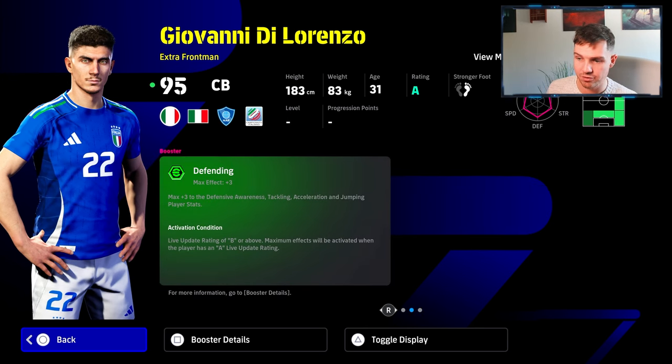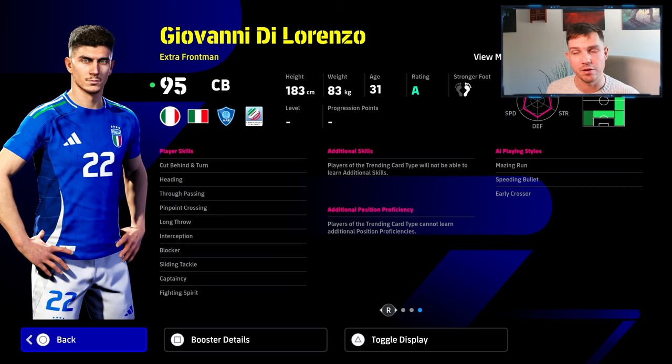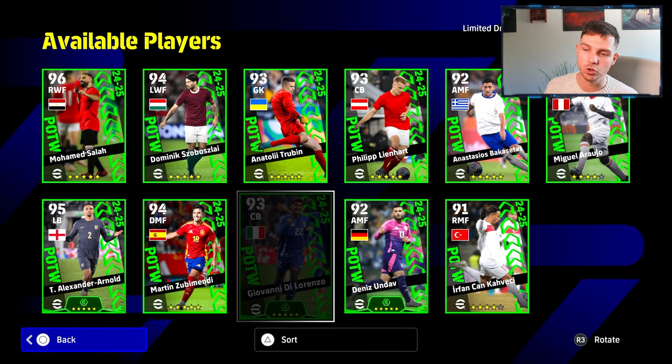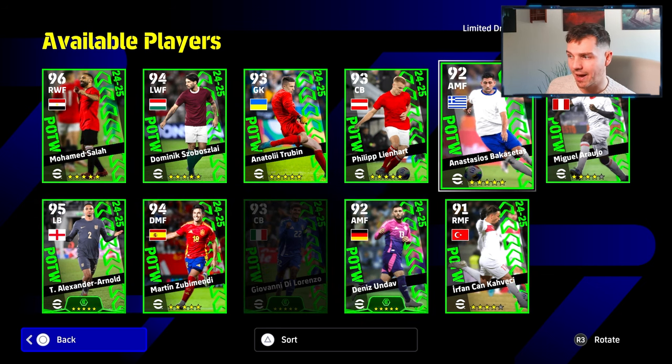He gets a defending plus 3, obviously that's tied to his form rating. And of course, he's got pretty much everything that you could want. So he's definitely a suggested player - blocker, interception, sliding, tackling, fighting spirit. Very, very slick at the moment, even though he's an extra frontman. It's a lovely card.